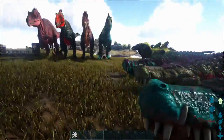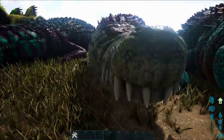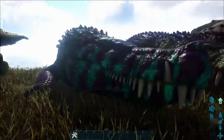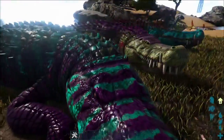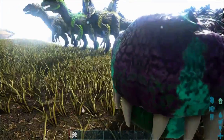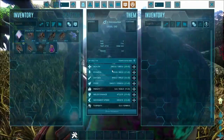This is the normal Dinosuchus. I believe this one right here is the Aberrant. And this is the X variant — it's kind of got like a zebra pattern on it with stripes and all that. Let's hop on the Dinosuchus.